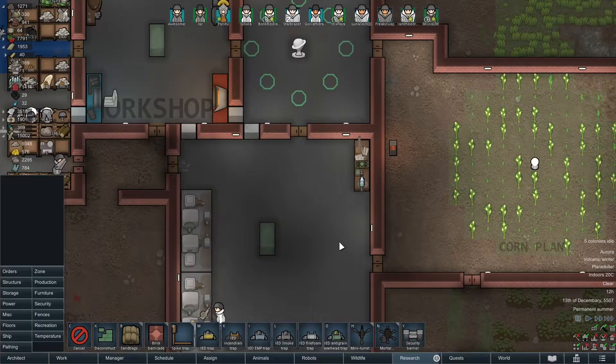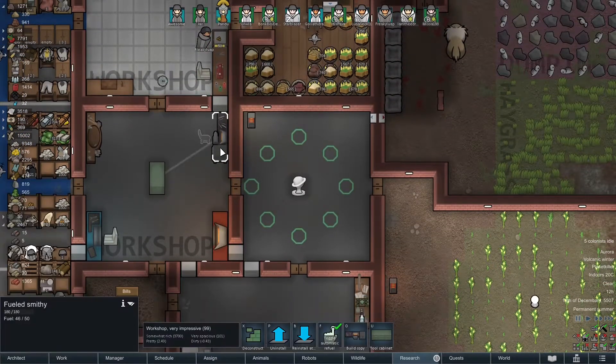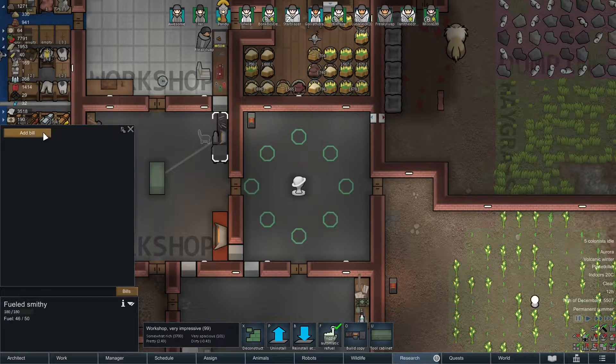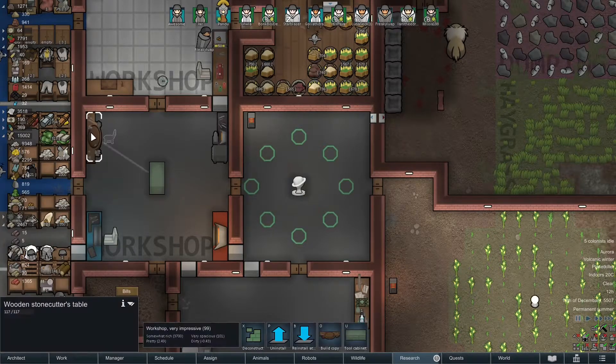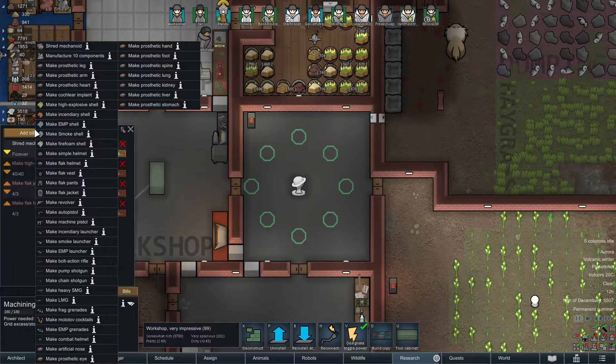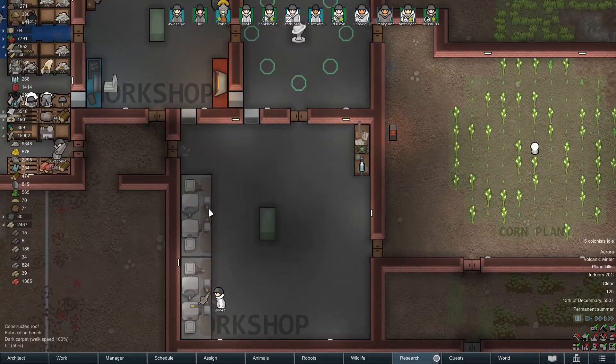Let's just assume it's not going to happen. We should probably build something that we can make armor with. We have a smithy — I don't think that's actually going to do it though. At the smithy we cannot make armor unfortunately; we can make a simple helmet but that's not the same thing. That is a stonecutter's table — that's not going to do it. Machining table? I can make more flak vests and stuff, so we can do that, but that's not exactly what I wanted. I thought somewhere in here you can make steel armor — maybe we need to research it.